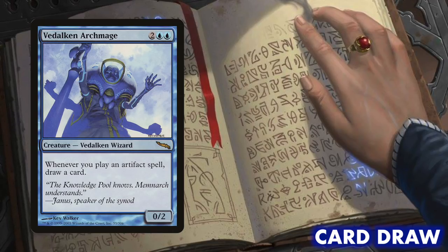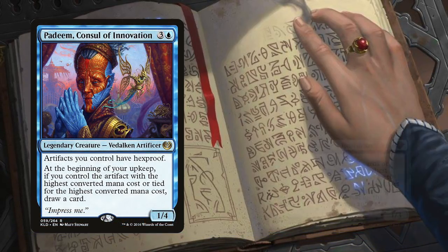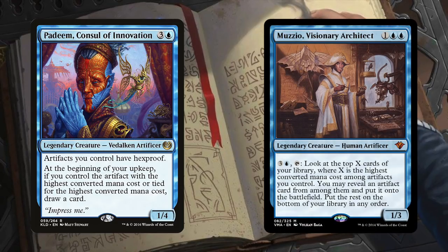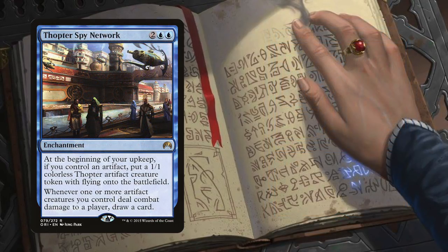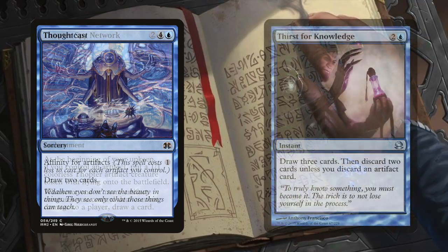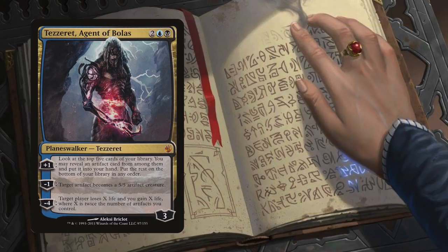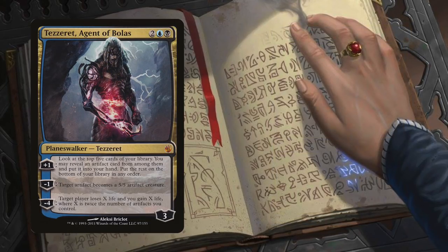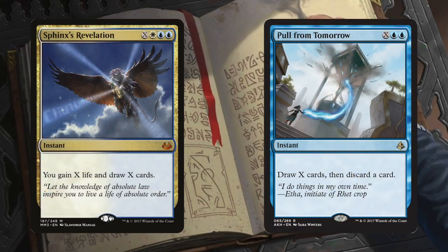Beyond actual artifacts, Vedalken Archmage lets us draw off casting artifacts. And Padeem, Consul of Innovation, as well as Muzzio, Visionary Architect, are two legendaries that reward us for having any of the high-CMC artifacts that we run. Thopter Spy Network gives us a steady supply of Thopters and rewards us for connecting with our various robots. Thoughtcast and Thirst for Knowledge are solid draw spells here that become excellent with all our artifacts. Tezzeret, Agent of Bolas, lets us filter the top of our deck for artifacts, and turning our artifacts into creatures is very much in theme with this deck. Finally, Sphinx's Revelation and its little brother, Pull from Tomorrow, are amazing top-decks when you've got a board full of mana and nothing to do with it.